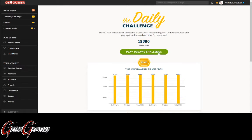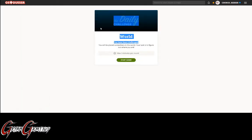Let's go ahead and get started. As always, the daily challenge is a world map. We do have three minutes per round to move, pan, or zoom. As always, I will give my thoughts before I move.